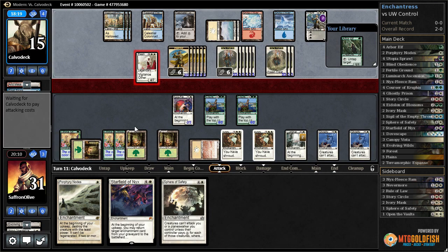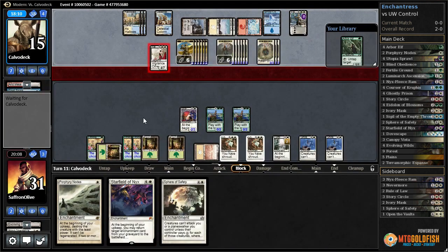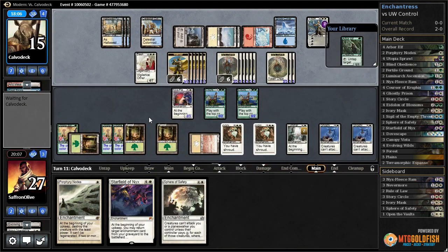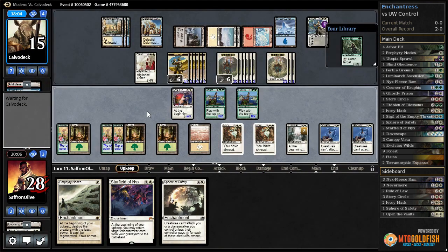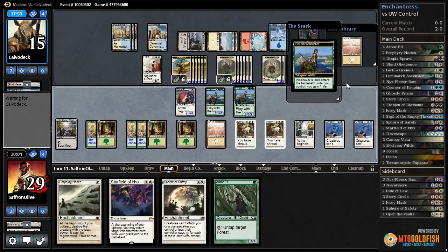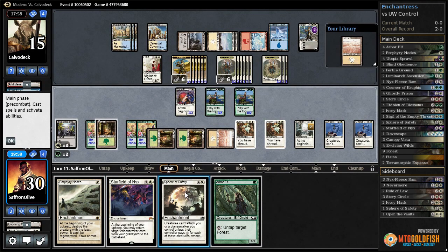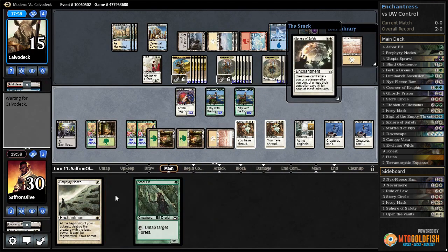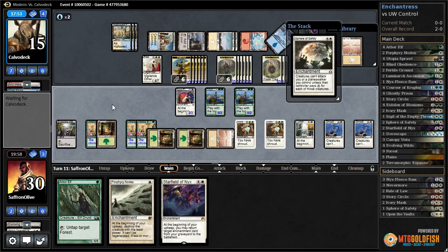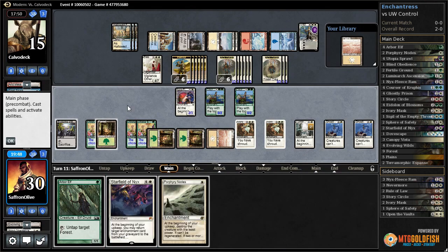Alright, they're gonna leave up a counter by the looks. Our opponent gets in for four — we're down to 27, gain a life. Evolving Wilds gains us some life. Replay Sphere of Safety. Alright, opponent countered it. Let's pass this turn.